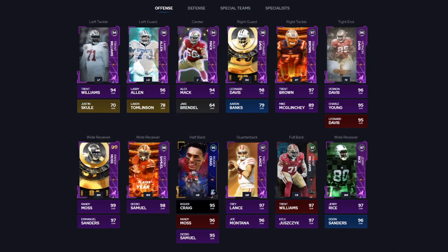Coming in at number four, with surprise to really no one, we have another S tier appearance for the 49ers. It's almost every single year that you can guarantee the Niners, the Cowboys, and the Raiders are going to be S tier theme teams — EA knows what teams and what players make the money. Also, a lot of those legend players played for the Niners, the Raiders, and the Cowboys back in the day. The Niners are pretty damn good right now.